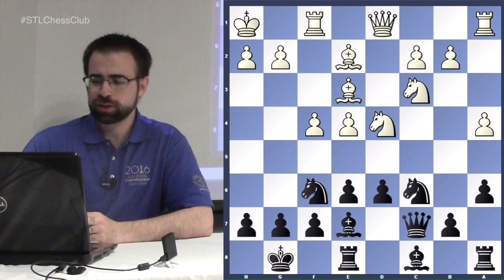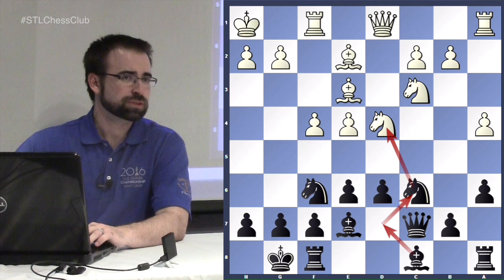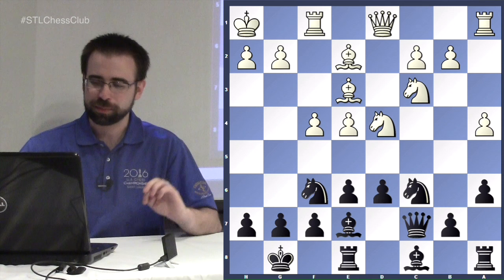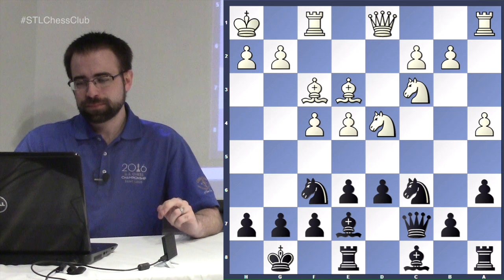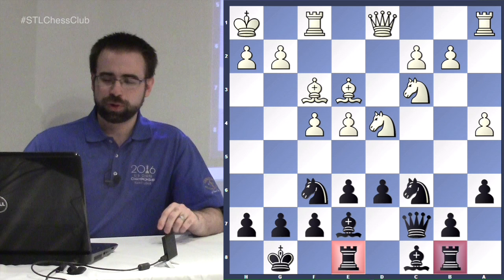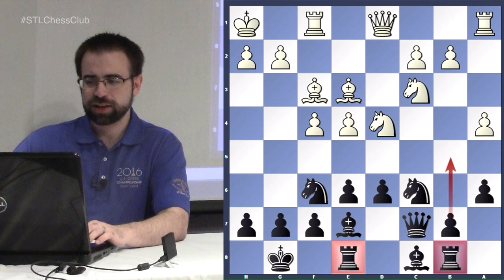White can continue with prophylactic moves like king to h1, waiting to see how black sets up. White will probably play bishop f3, then g4, then think about g5 and an attack. The move favored by Kasparov and most popular is rook to e8, thinking about counterplay on the e-file after e5. Also popular is bishop to d7. The rooks are ideally placed on e8 and b8 — very typical especially when white has played a4.